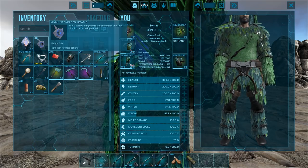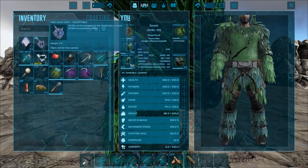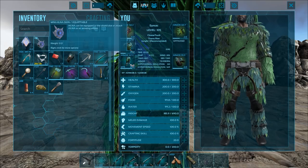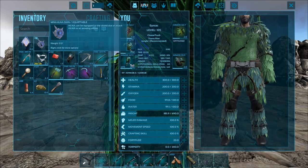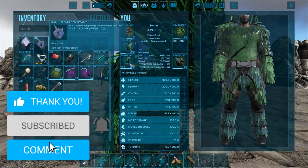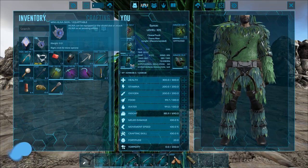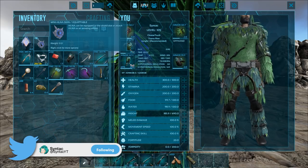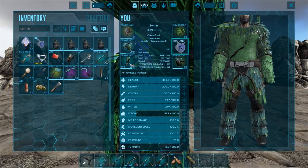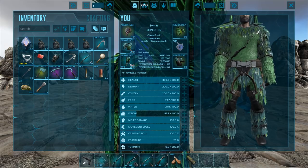This is going to be part of ARK Genesis — part of the main story — where after you do a bunch of stuff to save Earth, Helena puts herself into a little robot form as a companion for you, because she can't go where we're going. So essentially we'll just have a little Helena bot that travels around with us, teaches us things. There probably won't be any explorer notes or dossiers — when it comes to new creatures she's going to scan them and send you a little file.